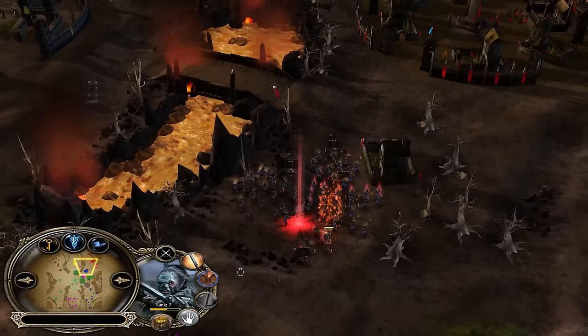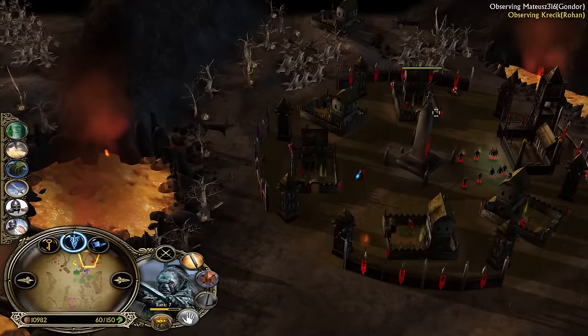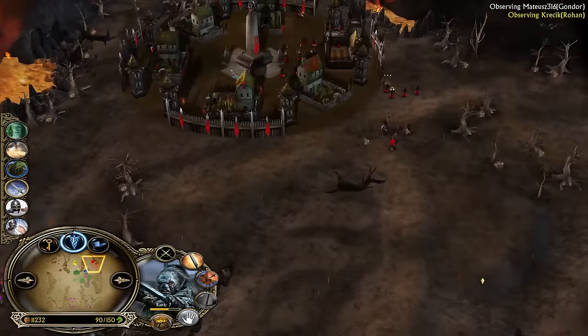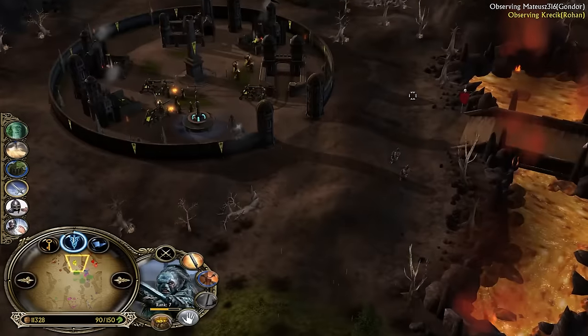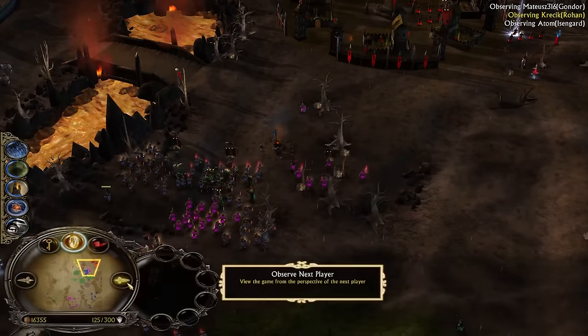Outpost control is again taken over by the bottom side team — Gondor, Isengard, Isengard. Gimli will be slain. We now have Army of the Dead available for Crack Kick the Rohan player at top right — that means he can stall the game out a little bit longer. There is a huge army coming and the only way to self-defend would be summoning the Army of the Dead.